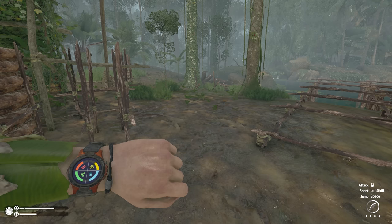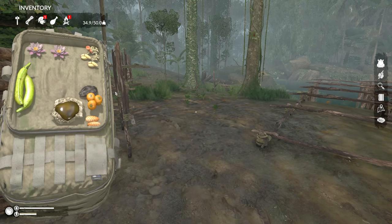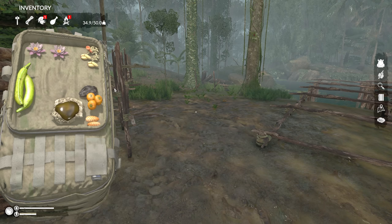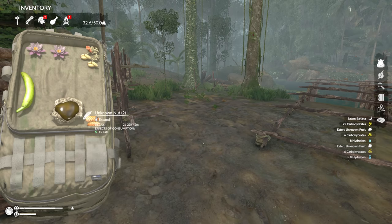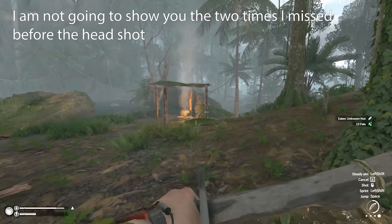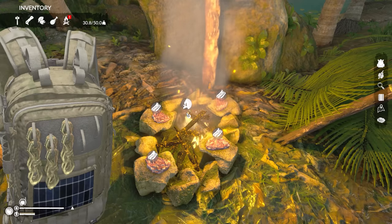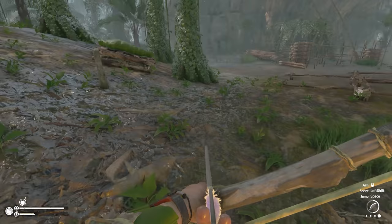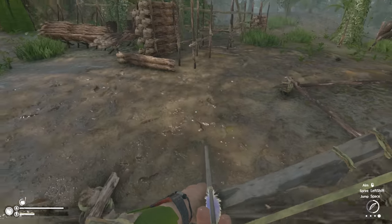There's a capybara nearby. I accidentally destroyed a whole stack — that was a poor move. There's a capybara right there. Been keeping this fire burning for a long time now. Yeah, I think this might work.